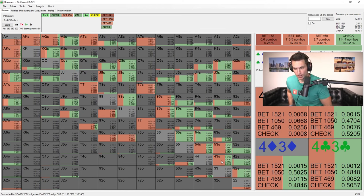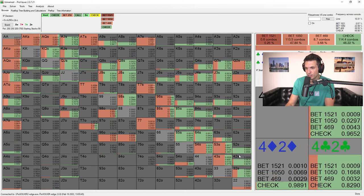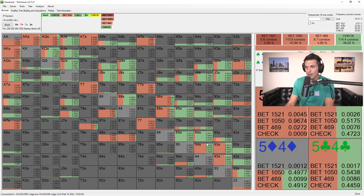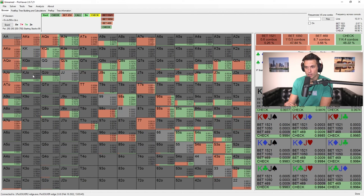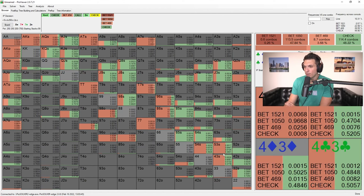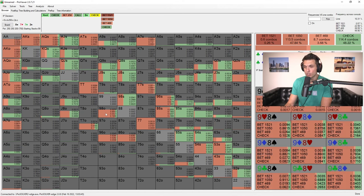What kind of bluffs do we choose on the turn? As we talked about with the flop, we want all those wheel hands — the 4-3s, 5-4s, 5-3s, 3-2 suited. A lot of these hands make good turn barrels, pick up some equity, and unblock the straight draws like 9-8, jack-9, jack-8. The broadway straight draws — king-queen, king-jack, queen-jack — a lot of these hands get in there. A lot of the off-suit straight draw hands will continue to bet the turn.